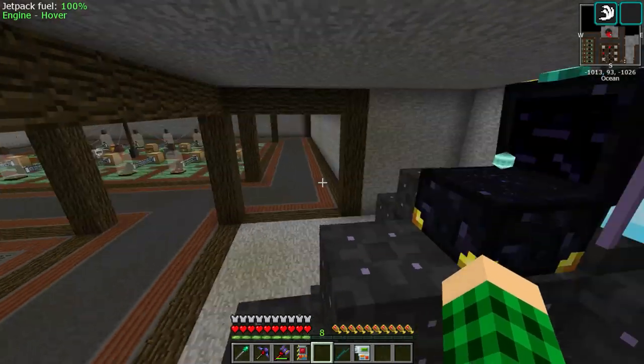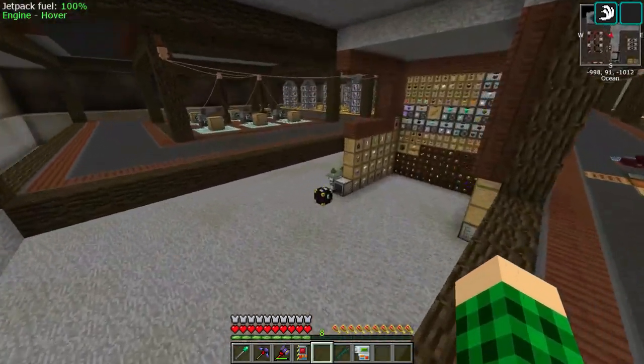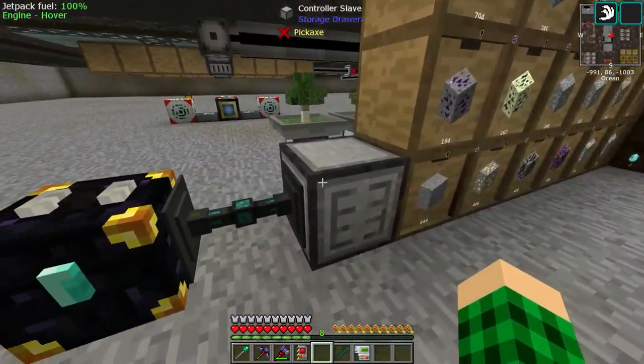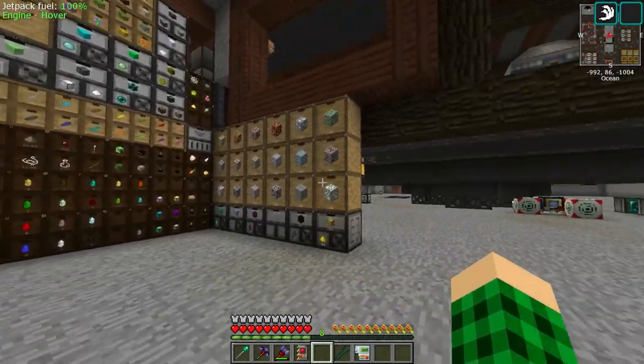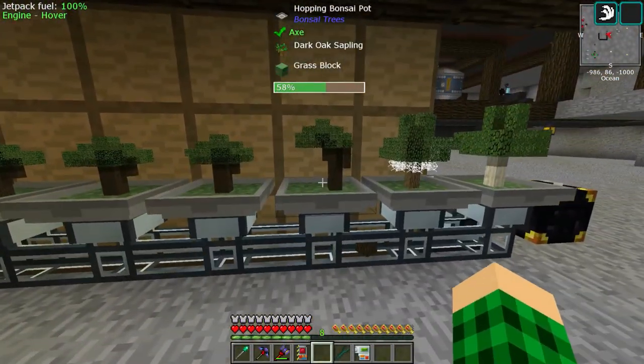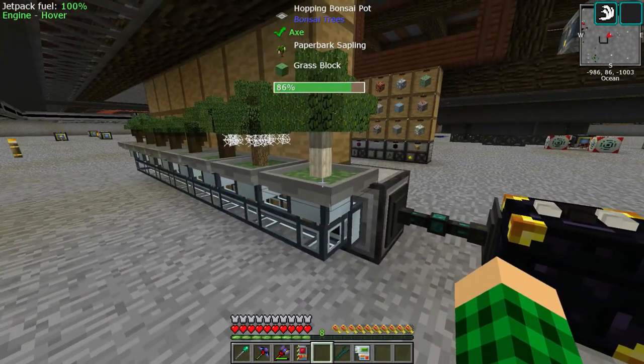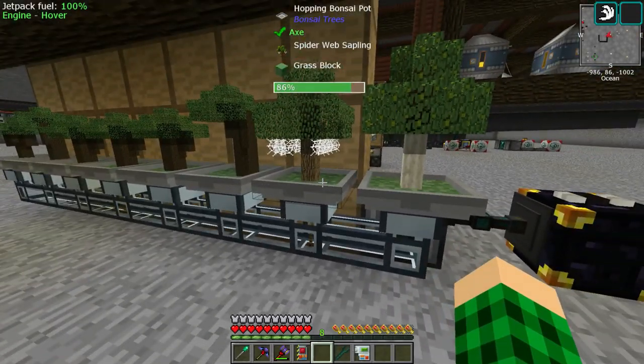This ender chest, by the way, is white, black, white, and a diamond — I totally forgot to mention that in the last clip. It is hooked up over here to this controller slave and this drawer setup. And over here in the back, we have some dark oak bonsai pots with a spider web and a paper bark as well, even though we already have sugar cane for this and we're going to get string from a mob farm.